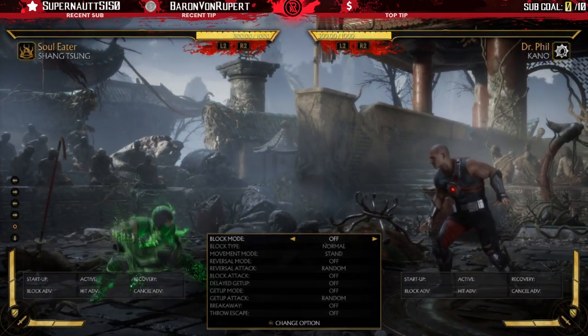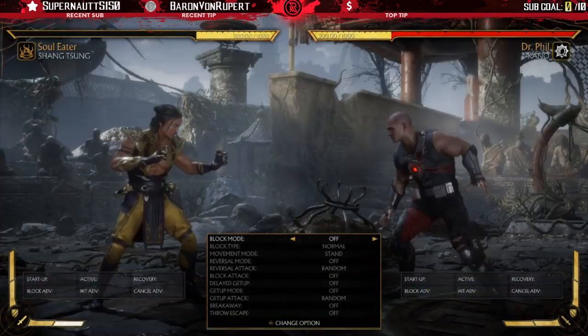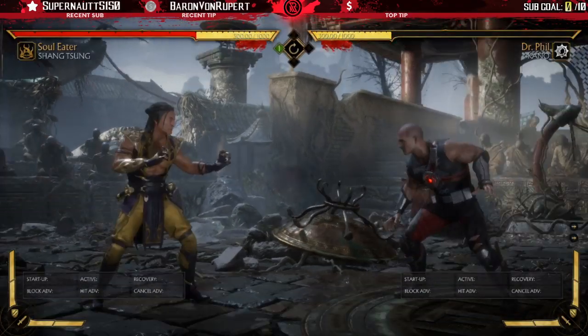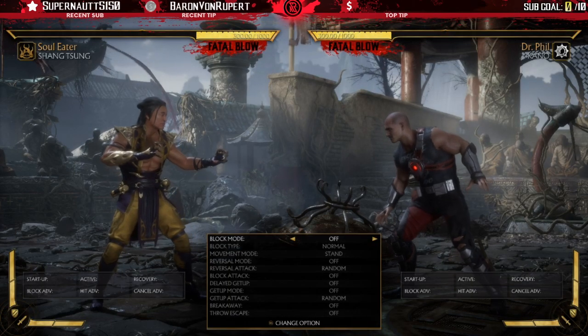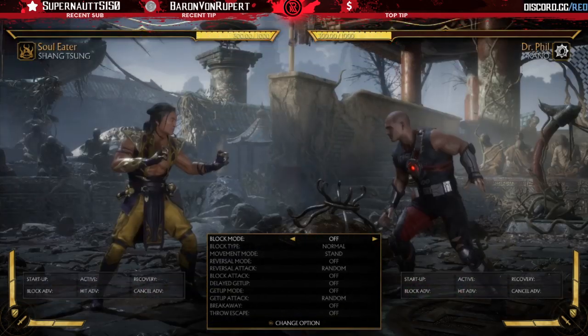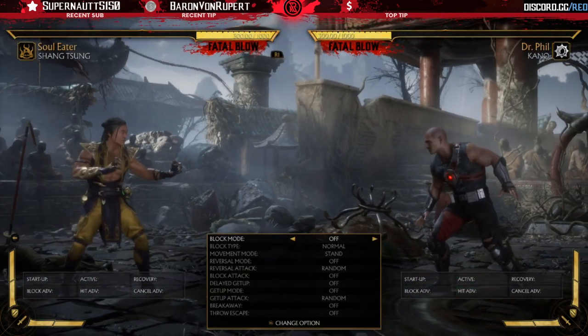For Reptile's crushing blow, you simply have to hit the slide from full screen distance and then on meter burn it'll crush the blow. To demonstrate this, I'll have Kena do a backdash into a high projectile — you can see it synergizes pretty well when you're trying to go under something like a projectile, because when Shang Tsung goes into Reptile's slide he enters a crouch animation, which is perfect for getting around a projectile if you read that your opponent may throw one.